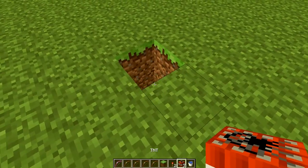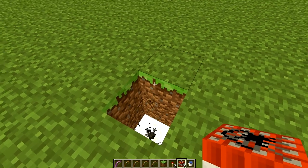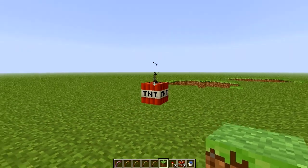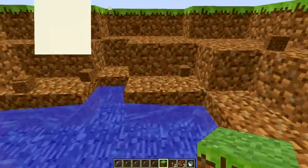What you're going to want to do is place down two TNT here, wait roughly five seconds — one, two, three, four — place your TNT there, put your grass block down, and then bam, there you go, that's something I made.